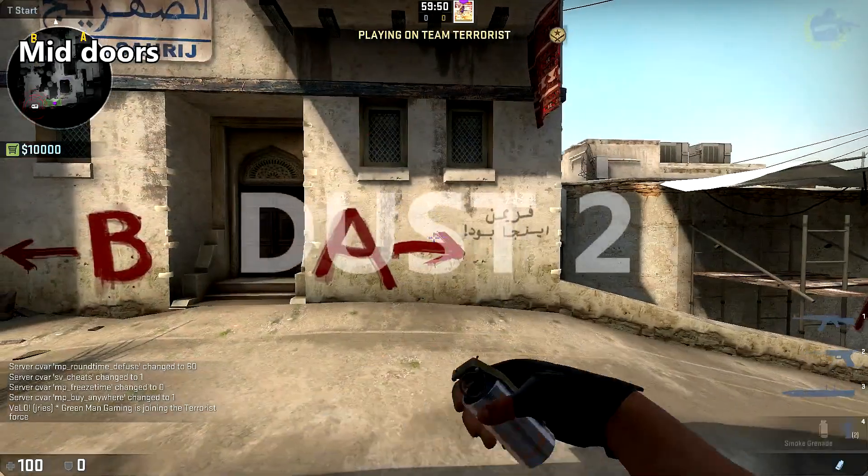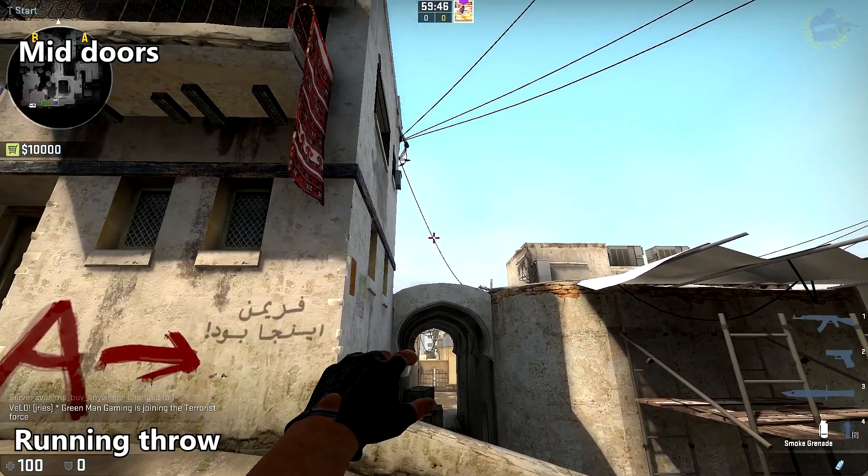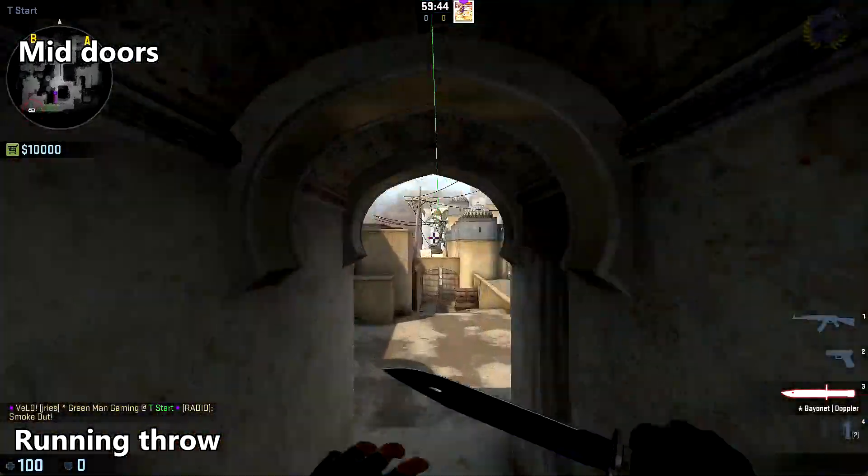And now we will move on to Dust 2. To smoke off mid doors, bring your crosshair up the edge of this door here until you reach the height of the wire, and do a running throw.